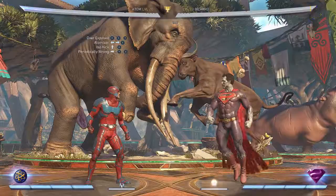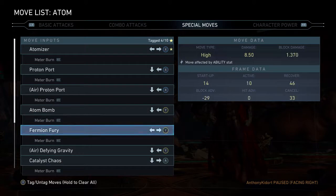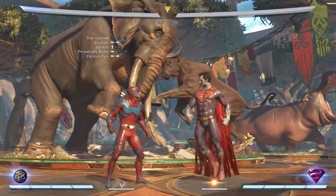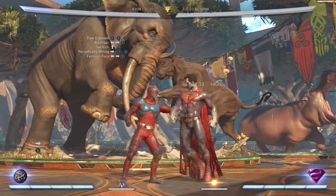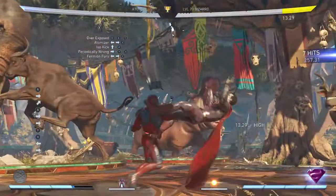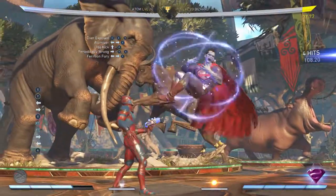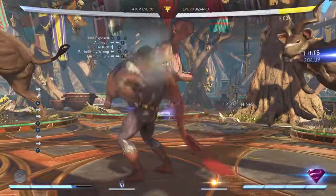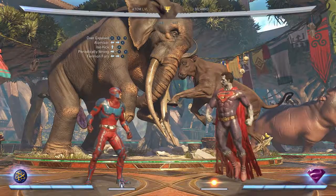My choice is jump three, then you're gonna go into his forward two, one — just like this, very simple. Then you go into his fury, which is back forward two — just like that. Putting it all together it's gonna look like this. There we go — that's it, 30%. Very, very simple. If you need any help just comment down below and I'll try to help you out.